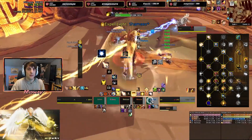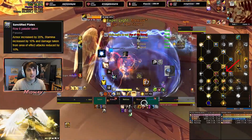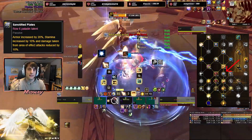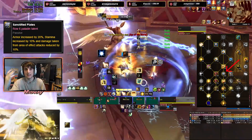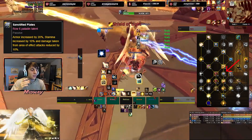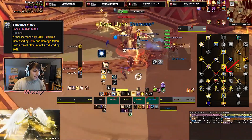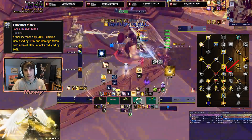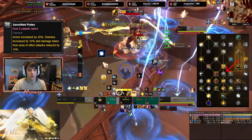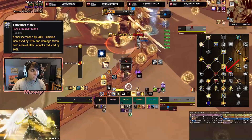Looking at the class tree, this is where the biggest changes have happened — mainly in the form of new talents. The most important and impactful is probably Sanctified Plates, which gives us 20% increased armor, 10% increased stamina, and makes us take 10% reduced damage from AoE attacks — so basically 10% avoidance. This used to be a one-point talent but has been changed to a two-point talent, so spending an extra point makes reaching other stuff in the tree a little more clunky. The talent is still very strong though — pretty much mandatory.